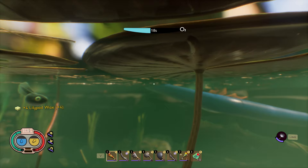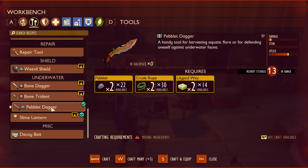Watch out for the diving bell spiders though. Once you bring back some wax, you can now craft the pebblet dagger. This will allow you to attack while underwater and allow you to harvest some eel grass. While most items don't work underwater, some items like the spider fang dagger and the stinger spear work fine. Keep that in mind if you already have those items.